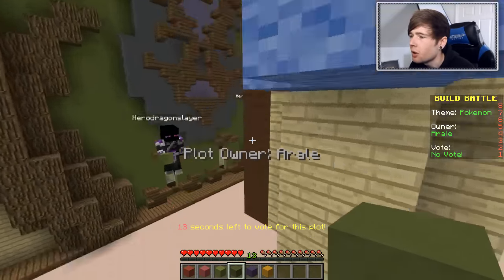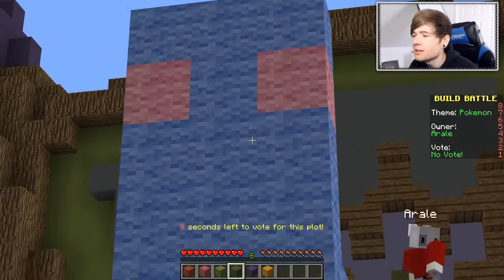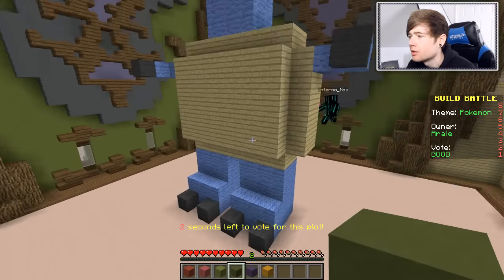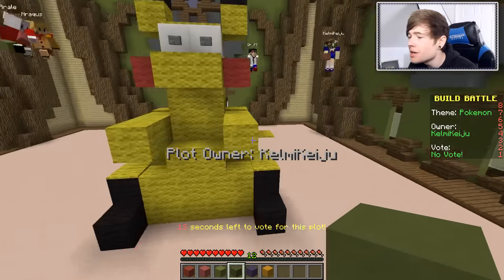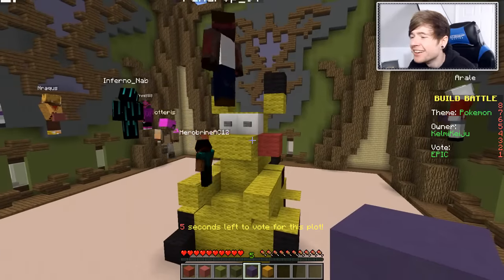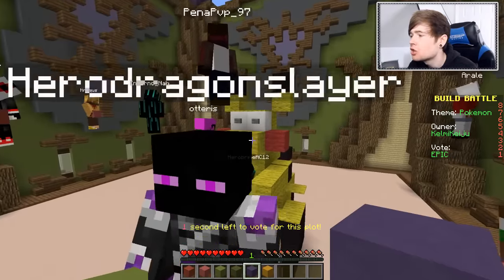Is this a Squirtle? It's a Blastoise. This is almost a Blastoise. Look at its face. Because it made me laugh I'm going to do good. And it's got little toes as well — I like the cute little toes. Good job Aral. Oh my goodness, look at this — it's a chubby little Pikachu. I'm going to put Epic for that one. I really like that one. A little chubby Pikachu. I like that one a lot. Good job.